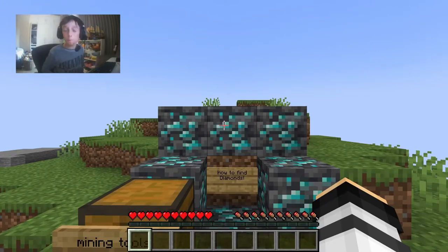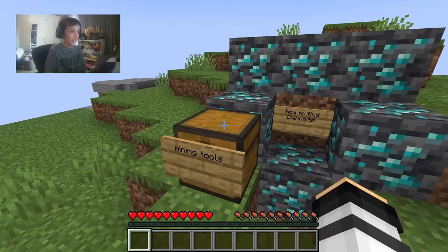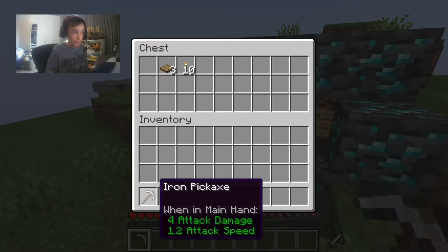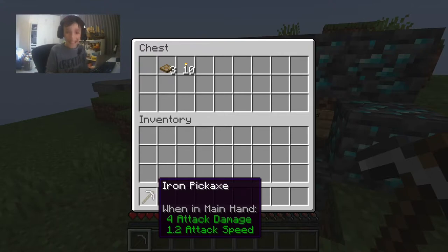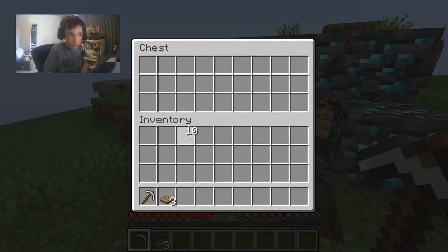Hi guys, welcome back to a brand new video. Today I'll be showing you the best way to find diamonds in Minecraft. Firstly, you're gonna want an iron pickaxe — make sure it's iron. Then you're gonna want some trap doors, and if you have trouble seeing, I suggest you get some torches.